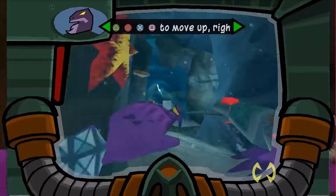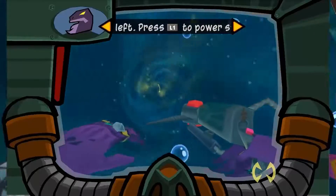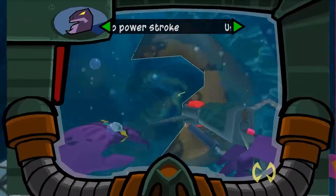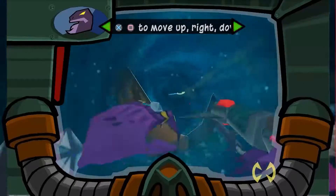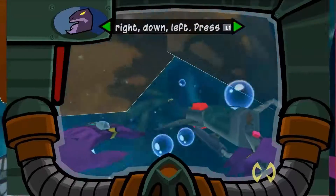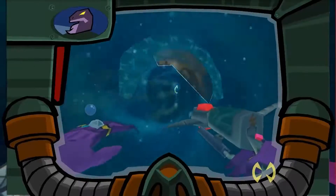So, is the goal to swim into them? If you see one on the right side, then you just hit the right button? I've been hitting the right button to go to the right. So yeah, I've been thinking dodge based on what direction you see it coming from. Bad idea.